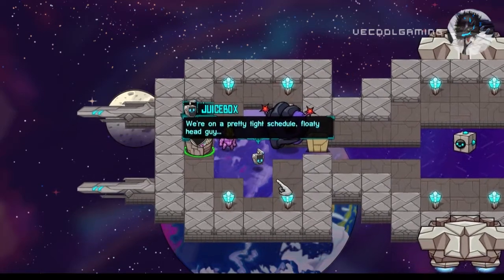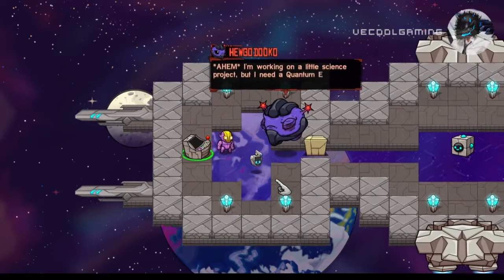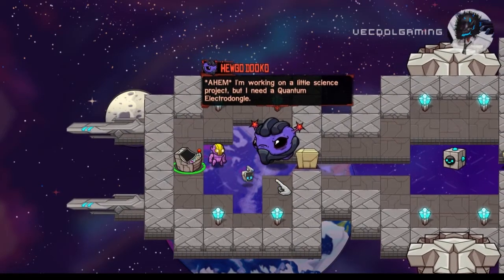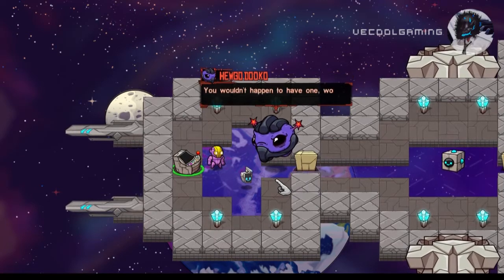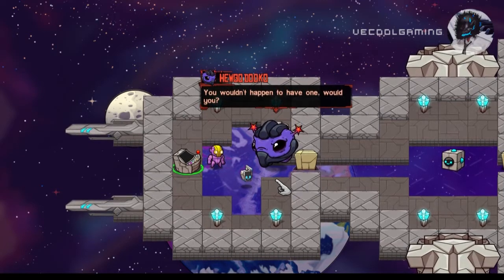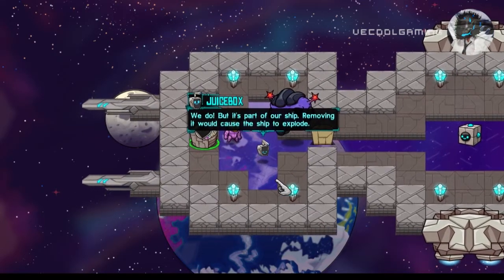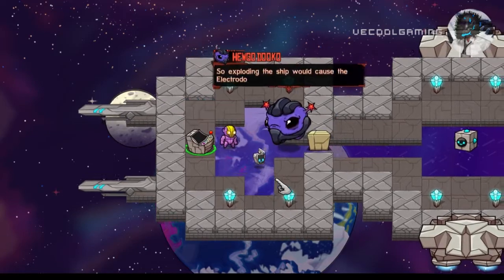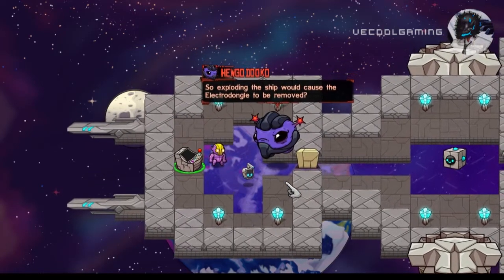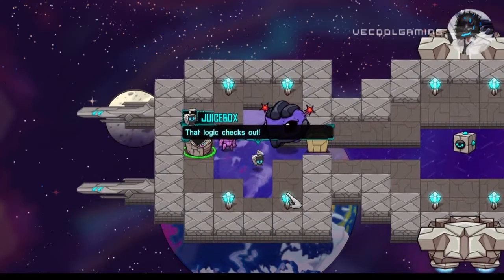We are on a pretty tight schedule, floaty head guy. I'm working on a little science project but I need a grand tip electro dongle — you wouldn't happen to have one, would you? We do, but removing it will cause the ship to explode. So exploring the ship becomes the electro dongle to be removed. That logic checks out.